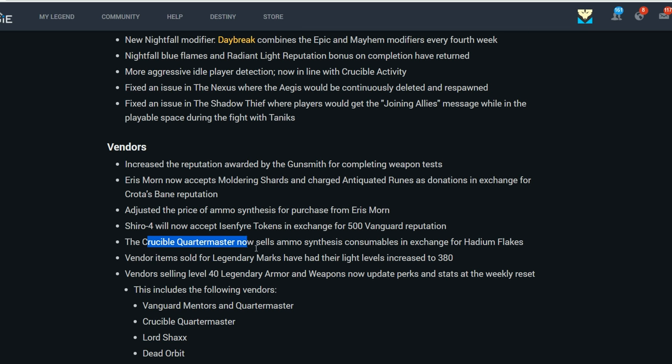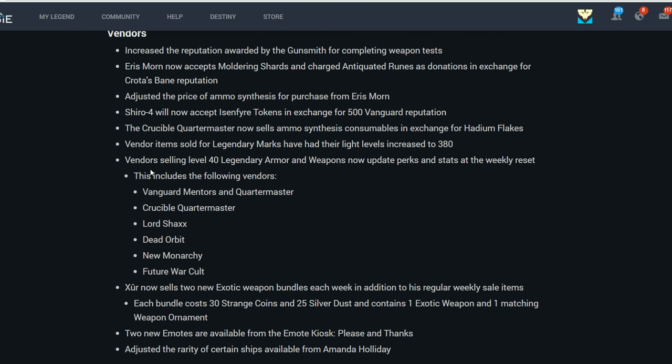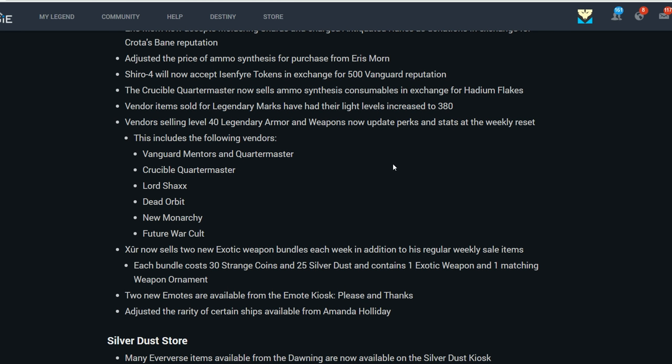The Crucible Quartermaster now sells Ammo Synth consumables in exchange for Hadium Flakes. Vendor items sold for Legendary Marks have had their Light Levels increased to 380. Vendors selling level 40 Legendary Armor and Weapons will now update their perks and stats on the weekly reset — this applies to Vanguard, Crucible, Lord Shaxx, Dead Orbit, New Monarchy, and Future War Cult.